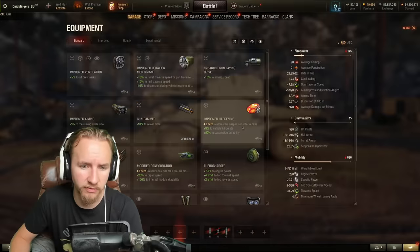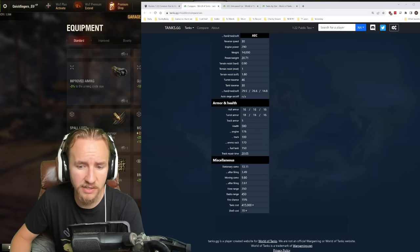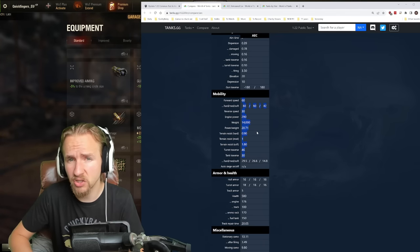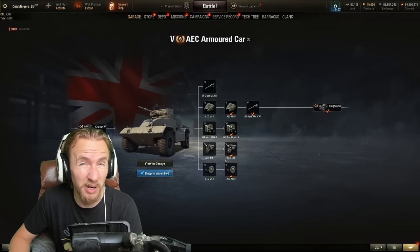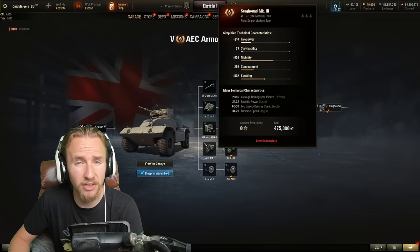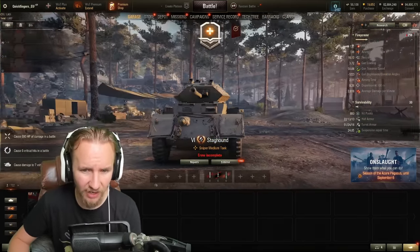Unlike the French light tanks, British wheeled vehicles have no restrictions on equipment — you can use binoculars for passive scouting and you can put a turbocharger on this vehicle. This helps make up for the vehicle's poor 350-meter view range and medium-level speed. My recommended upgrade path would be the turret, the gun, the engine, and then the wheels. It's even dubious whether you want to get those before moving toward the next Tier 6, the Staghound.